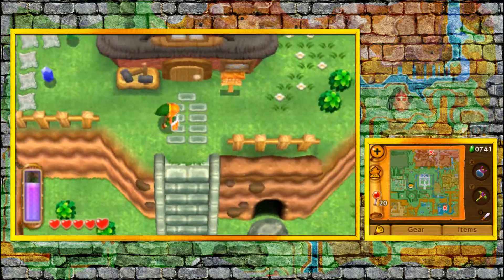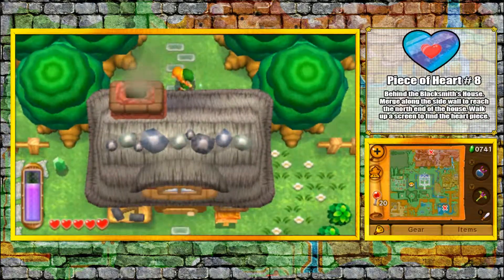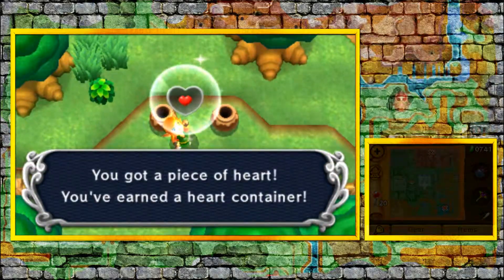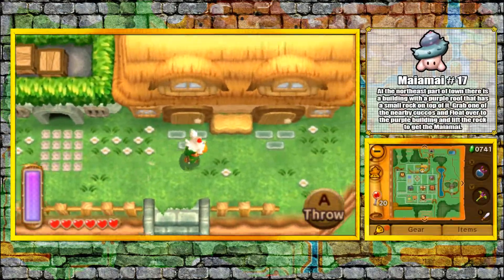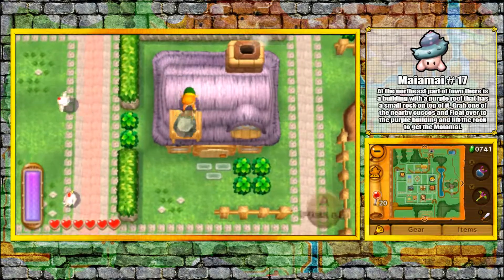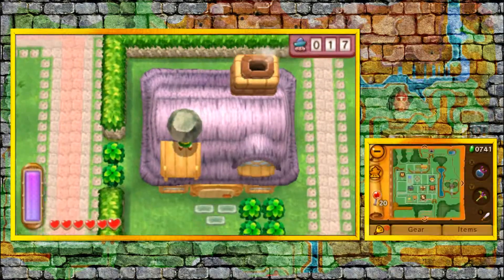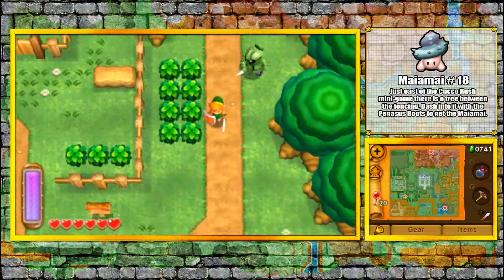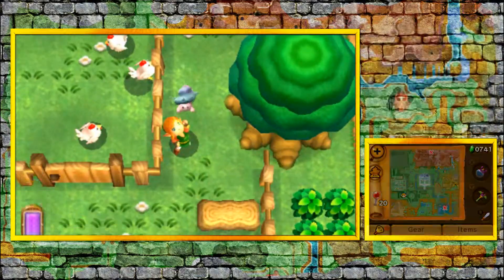Now there's also a Peace of Heart here. You gotta use your Merge Ability, go behind the house, and then go to the next screen up, and you got Peace of Heart number 8. Mai Mai 17: you wanna pick up this Cuckoo and then fly onto this house, and then use your Power Gloves to pick up a rock. That one actually took me a while on my first playthrough. Mai Mai 18: the tree right next to the Cuckoo Rush — tackle it and then get Mai Mai 18.